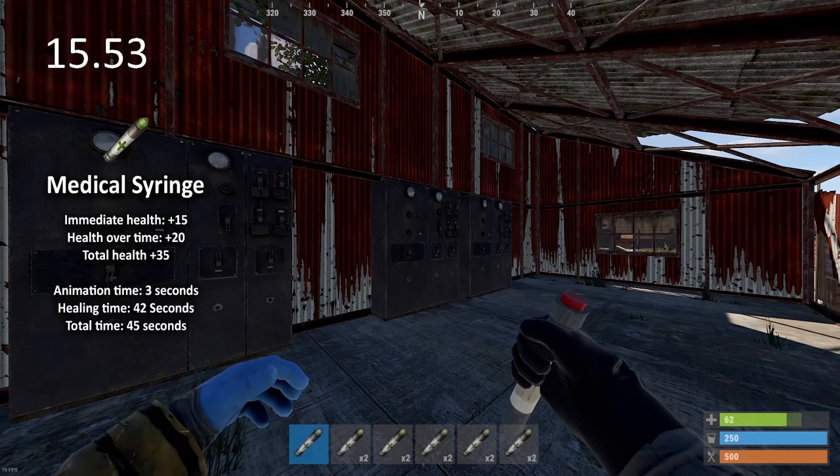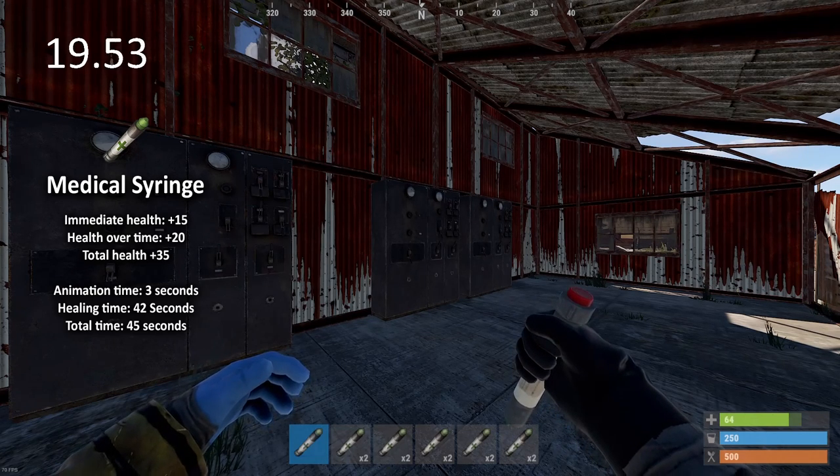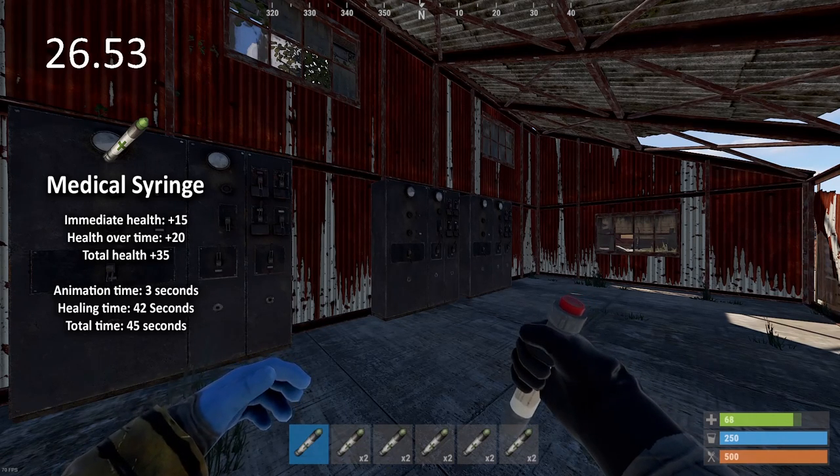It's actually quite a lot of time to wait for health, and mushrooms and bandages can easily outperform these numbers. In fact, if you were using bandages and mushrooms during those 45 seconds, instead of 35 health you'd gain closer to 180 health at roughly 4 health per second.